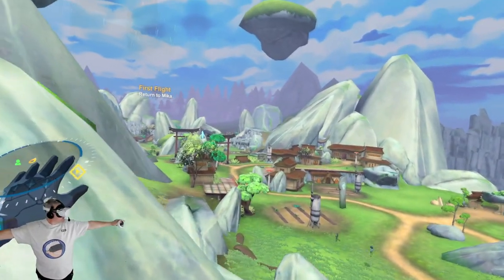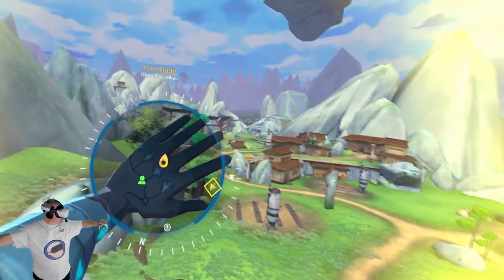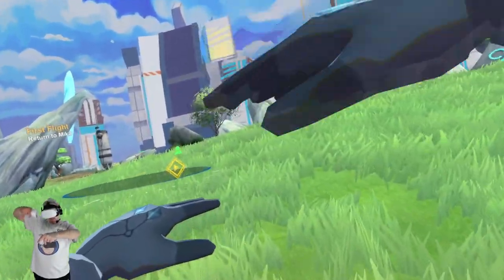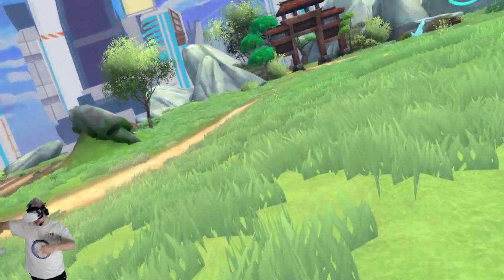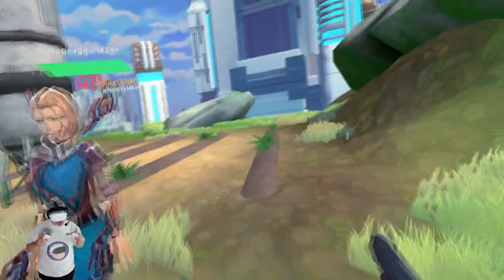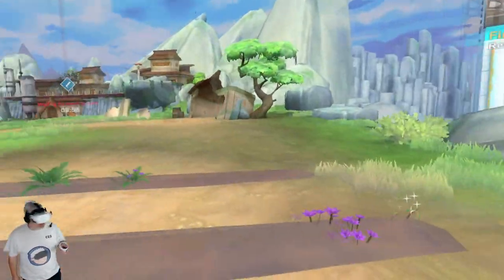Flying back toward Mika, Don admires the map detail — when you're in the air and hold the map flat, it shows your altitude above the ground. 'It's always the little details like that, man, that really make the difference.' Don delivers his verdict: 'I love RPGs — I am a Final Fantasy nut. This is what I have been looking for in a VR RPG. I repeat: this is what I have been looking for in a VR RPG.'